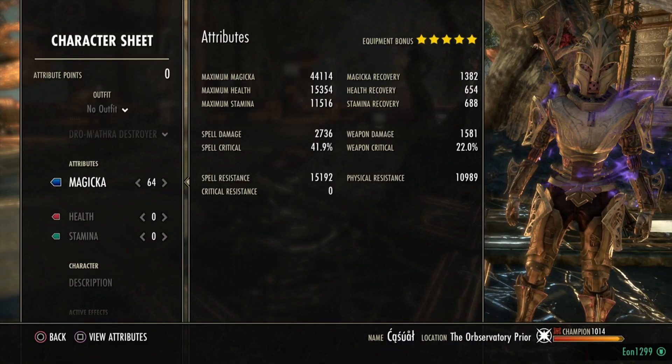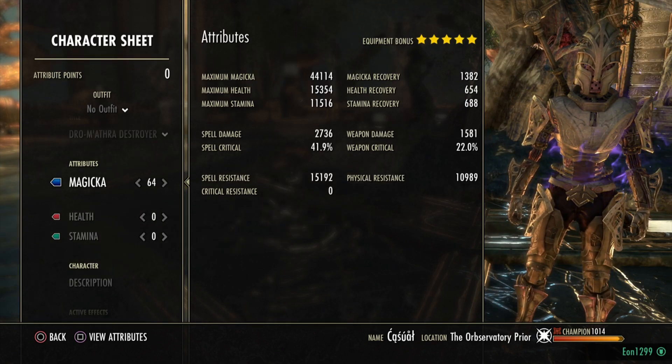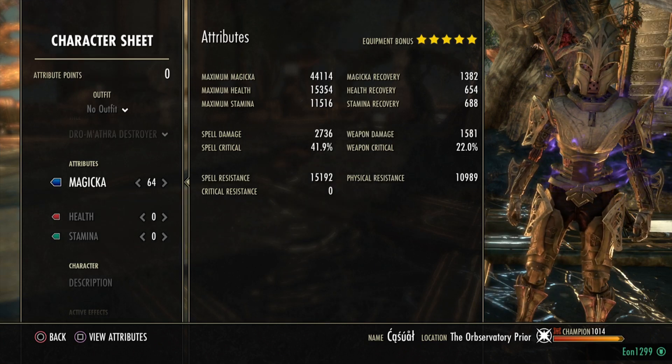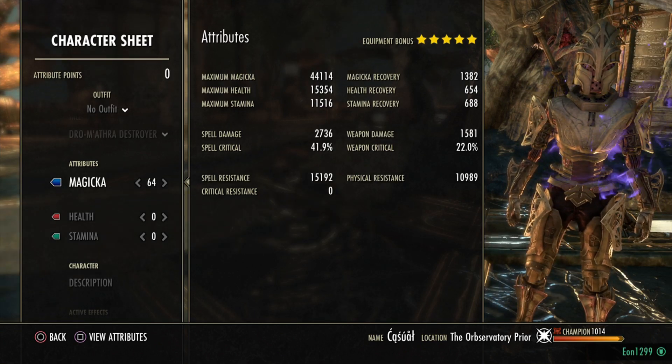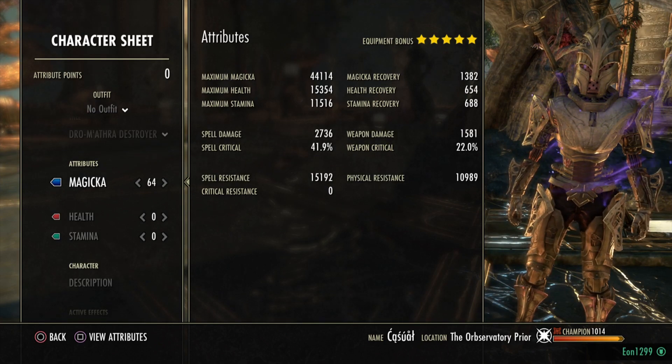Going over our stats, we're sitting at 44.1k max magicka, 15.3k max health, 2.7k spell damage, and 42% spell crit. Our spell crit is going to be over 60% during combat because we're using the Mechanical Acuity set, which I'll go over a little bit later.